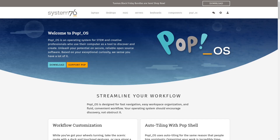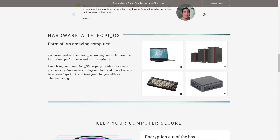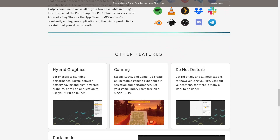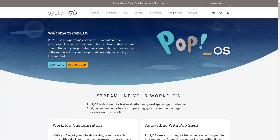Pop OS is very stable, rock solid, and made by System76, which actually makes hardware for Linux. You can build your own laptop, custom box, or mini PC through them. It's set up with Steam, Lutris, and GameHub to create an incredible gaming experience right out of the box. They also have great support for hybrid graphics, and of course dark mode and all that good stuff. Pop OS is probably the entry-level gaming distribution for Linux.